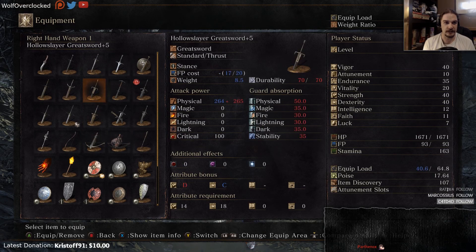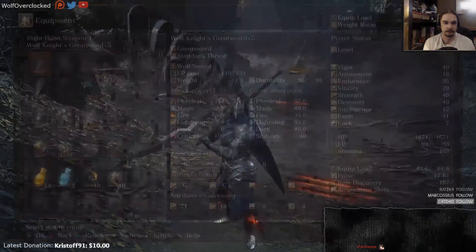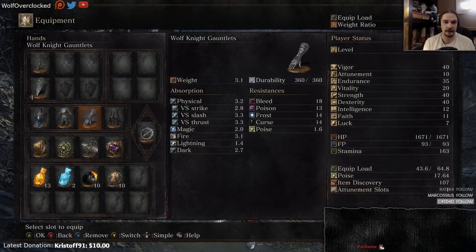Black Knight Greatsword and the Profaned Greatsword are all options I can pick up. And if anyone out there wants me to use a one-hander, I have a couple of those upgraded as well. I'm mostly wearing the Artorias gear.